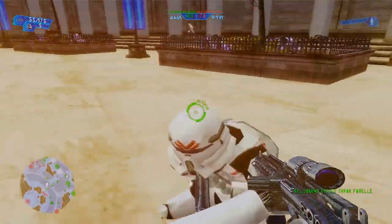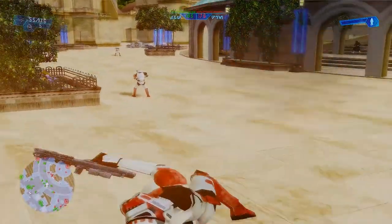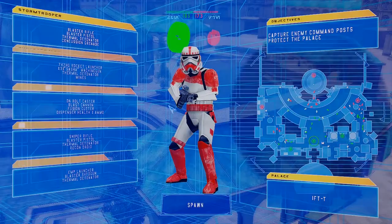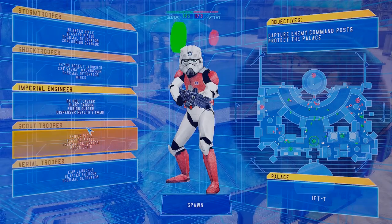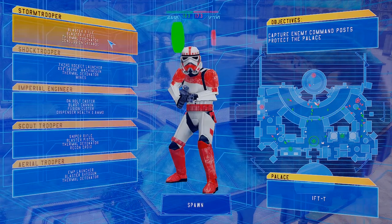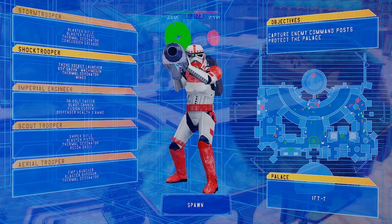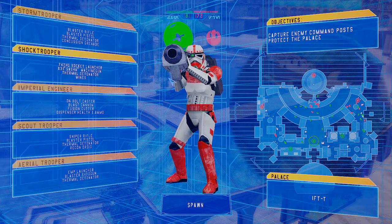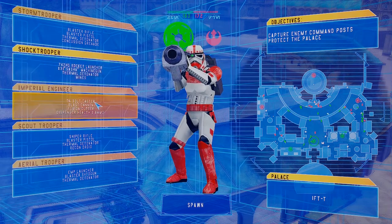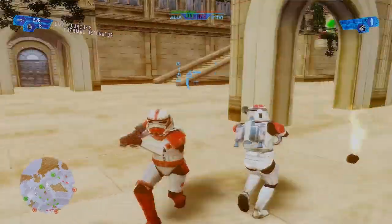Oh, this looks like a clone trooper — yeah, that's weird. So it's reskinning some of the characters. The scout trooper looks like clone trooper armor, the regular stormtrooper looks like a shock trooper, and there's an aerial trooper with a rocket launcher type weapon.